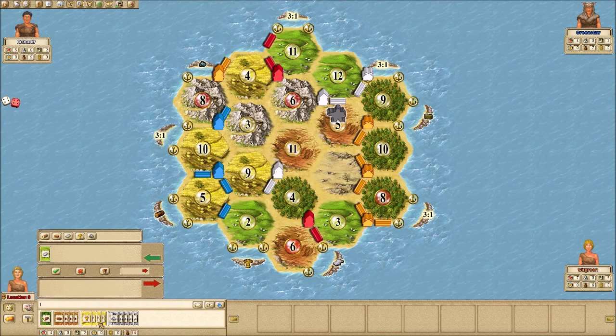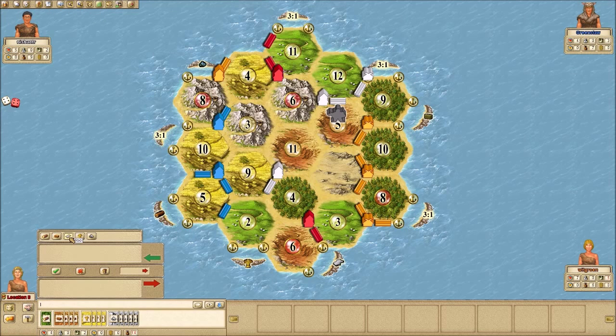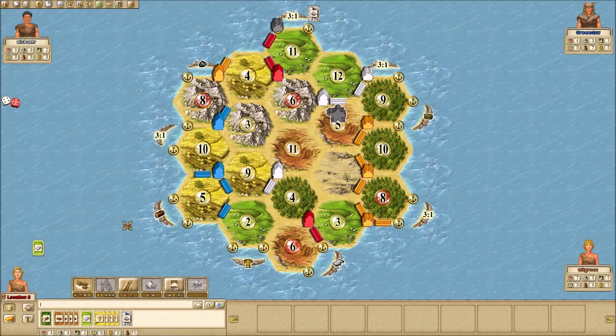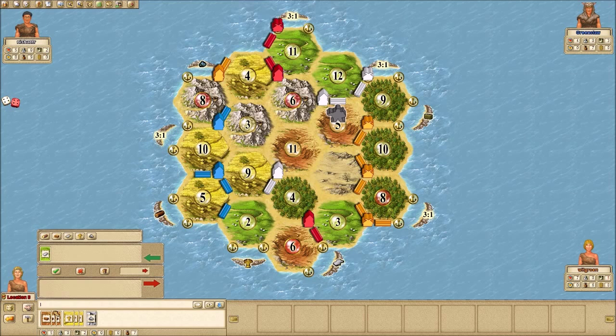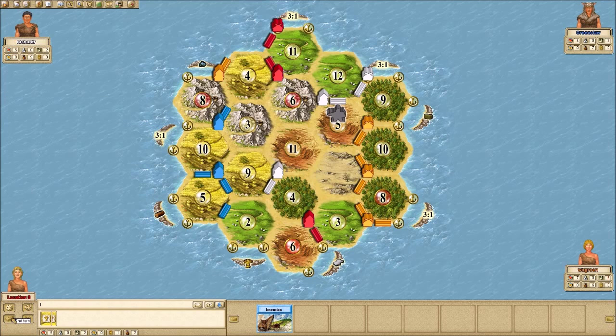Nobody has sheep — I'm very certain of that. I honestly wasn't paying attention to the rolls, but I don't mind signaling that I don't have sheep either. I can't upgrade anymore, so I'm going to convert those to get sheep and the very important 3-1 port, which is going to allow me to buy development cards — what I need to get largest army and move ahead of these other players.